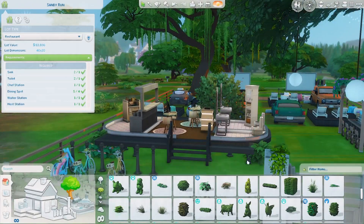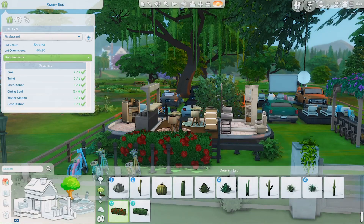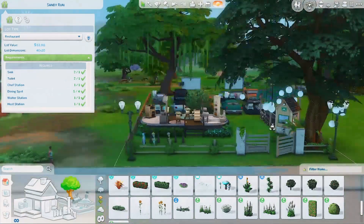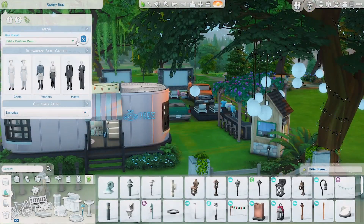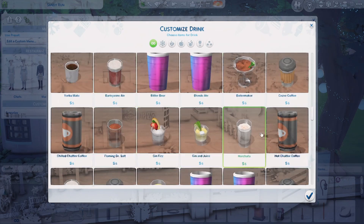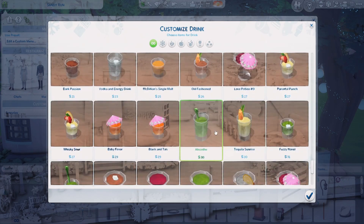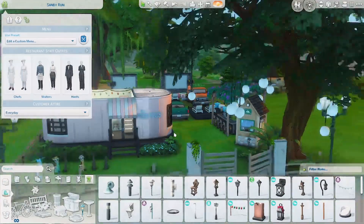My other favorite part of this build was creating the restaurant menu — I just think that is such a fun time. It largely serves warm drinks, some cocktails, juices, donuts, cupcakes, cheeseburgers, burgers, hot dogs, things like that. That's the end of this video — I hope you enjoyed it. I had so much fun building it and I'll see you in my next video. Bye!